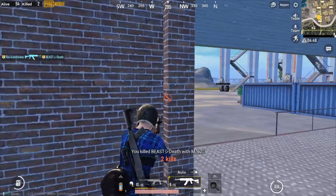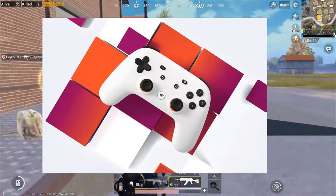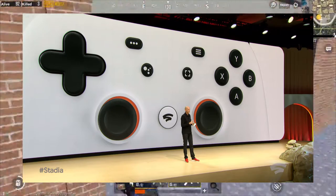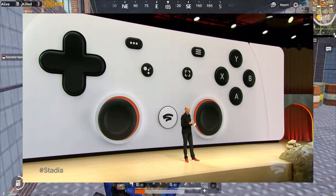With this, Google has launched its own controller. You can connect it via Wi-Fi and play any game. There are two special buttons on it: one is for Google Assistant and one is for screen recording, which you can stream directly.